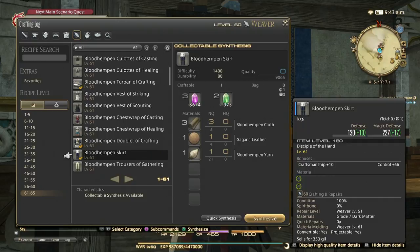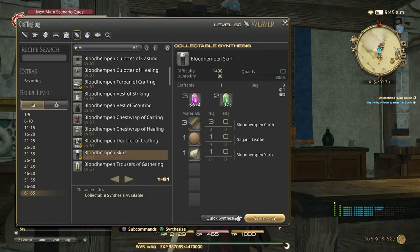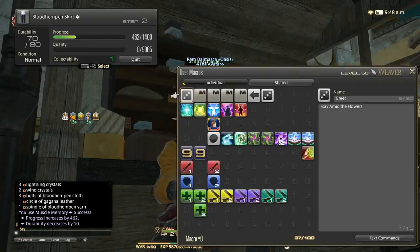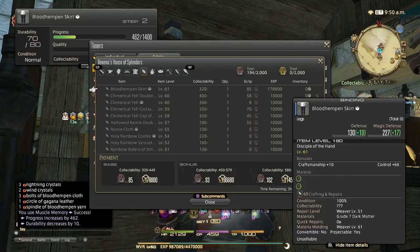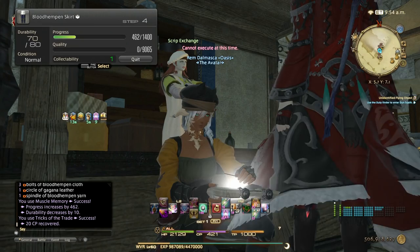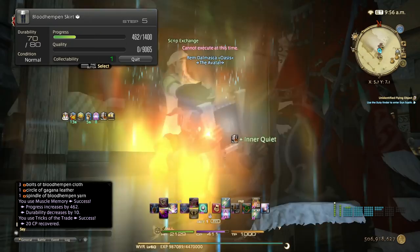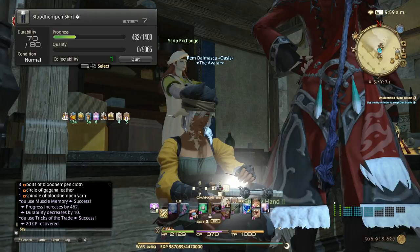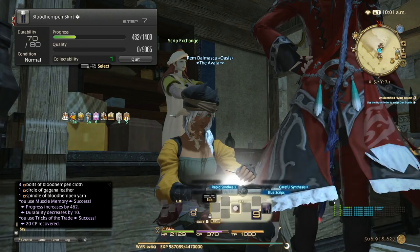You'll need these two mats anyway for the level 61 crafts, so it's a good option to get to 61 if you don't prefer the collectible method. Alright, let's do the rotation. Start with muscle memory — don't forget collectible synthesis since we're doing collectibles, aiming for 580 collectibility. Then comfort zone; if you get good condition do tricks of the trade. With this gear that gives us one extra basic or precise touch. Then do inner quiet, then ingenuity 2, then steady hand 2.